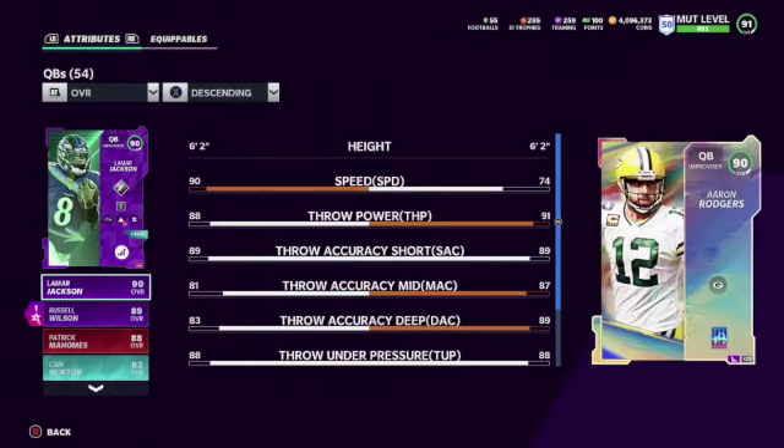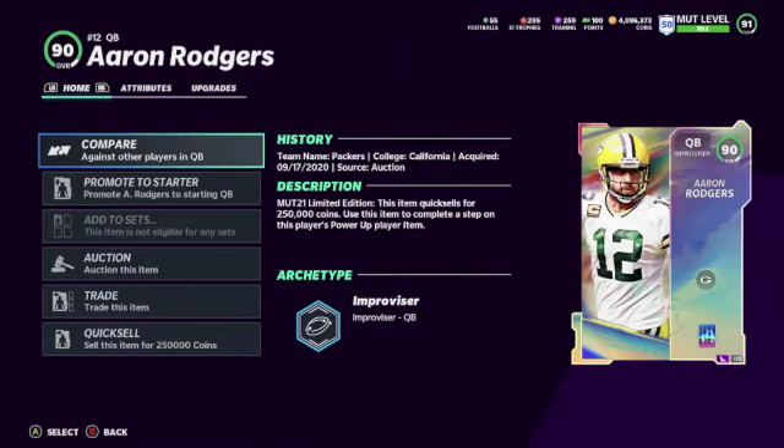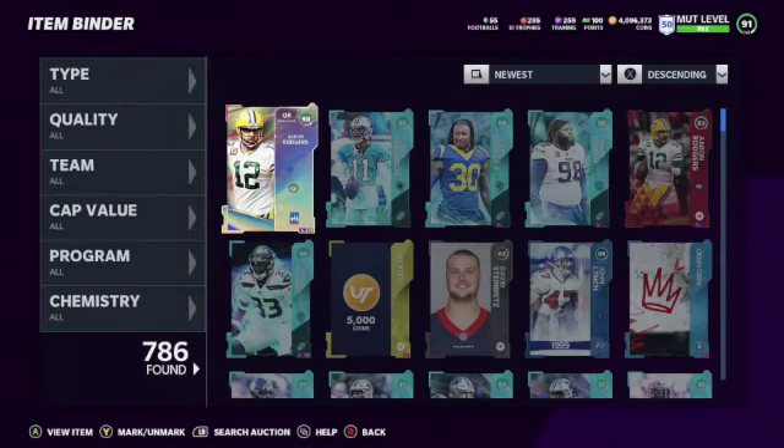Aaron Rogers — I got him too. Looking at his stats, he's the best quarterback in the game. The reason I bought him: MID is going to get me to 88, deep is going to be 90 for sure, and short's going to be over 90. I wanted to meet all those criteria, and his play action will probably be 90 once I change some chemistries.